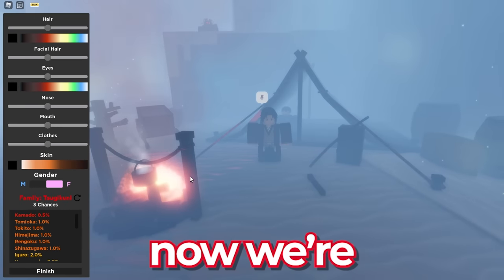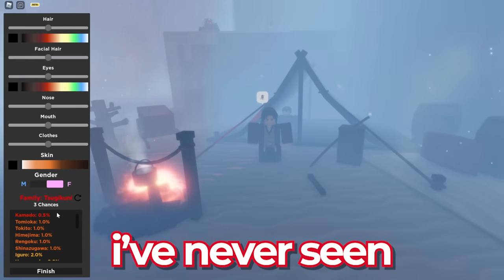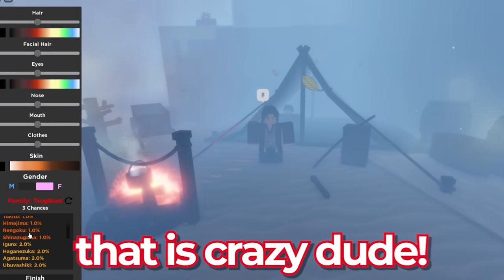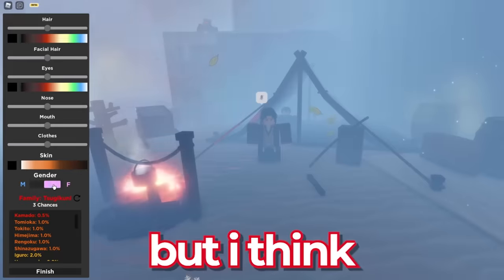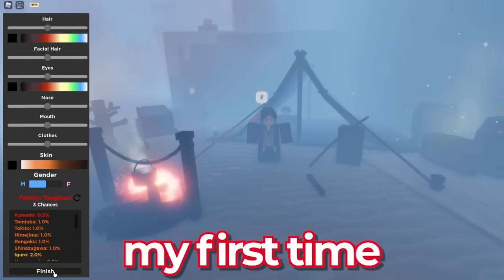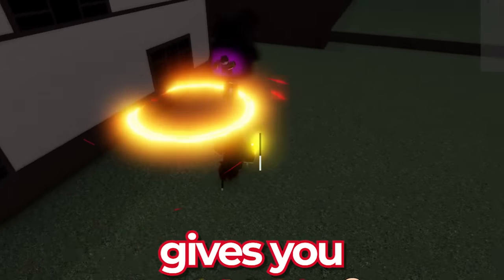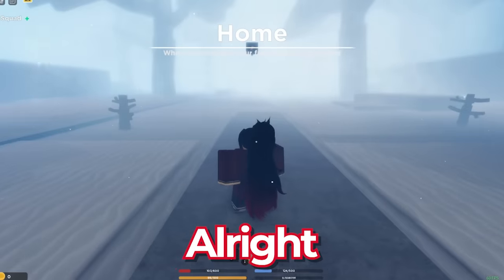We're in the game now and look - we have the Tsugikuni clan! I've never seen this before. Dark Ninja has it because it's an admin spec - that is crazy. We're not gonna spin it, that'll be too crazy, but we're just gonna test this out. I've heard this spec gives you an insane amount of powers and basically makes you an admin.